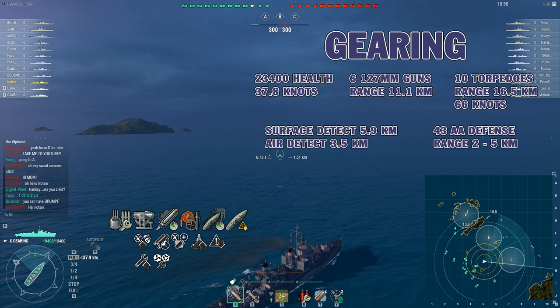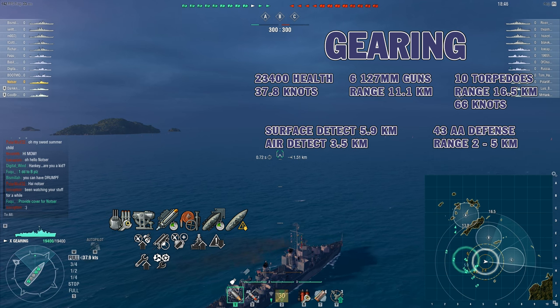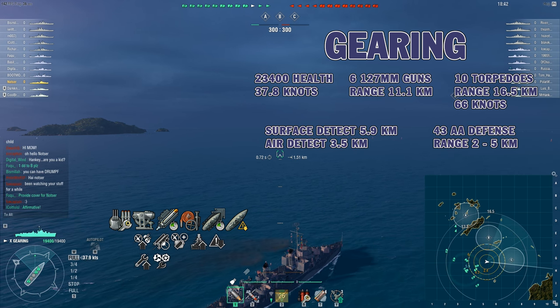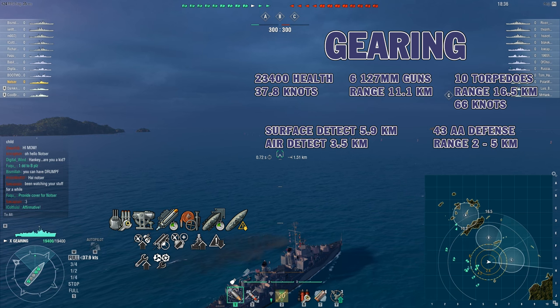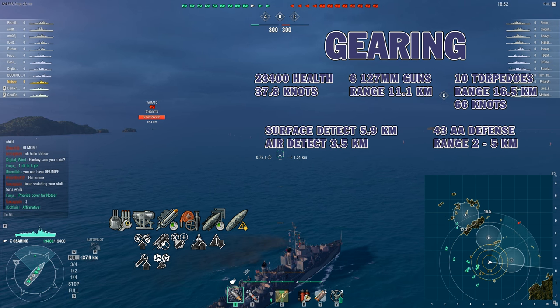Hey, this is Naltzer and this is the tier 10 American Destroyer, Gearing. She has 23,400 health, a top speed of 37.8 knots, six 127mm guns, 10 torpedoes, a surface detect of 5.9km, and 43 AA defense rating.